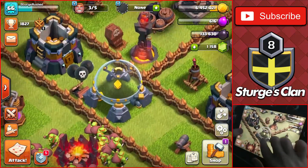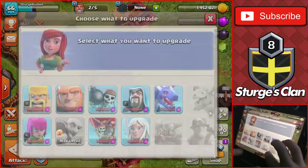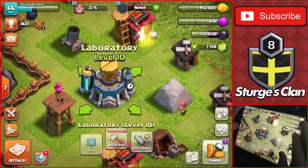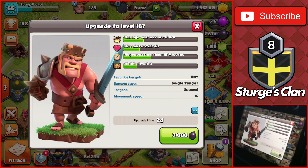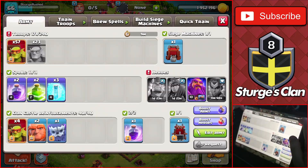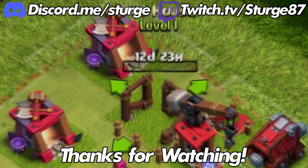Now we have two builders left. I'll get some loot off camera and upgrade the archers — hopefully in the next episode we'll have level eight archers for the super barge strategy. We're upgrading both the king and queen to the next level: 36,000 dark elixir and a two-day timer for the queen to go up to level 18. The king goes up to level 18 as well — 31,000 dark elixir and a two-day timer. Very good — all builders are going! The lab upgrade will happen off camera. That's going to do it for today's video — if you enjoyed it, like and subscribe, and I'll see you in the next one!